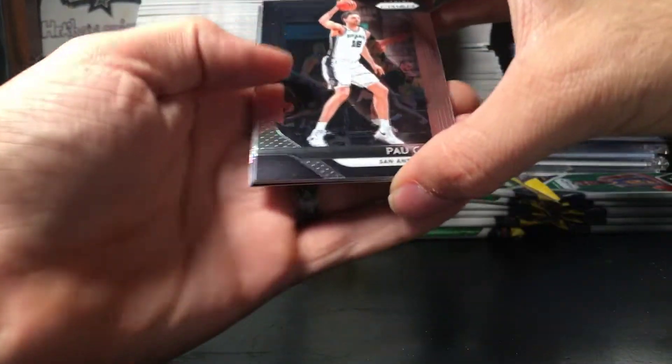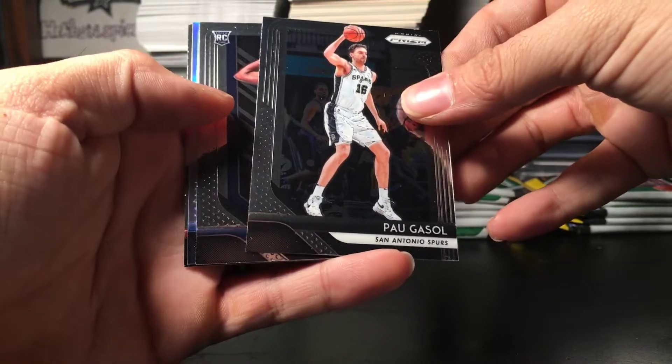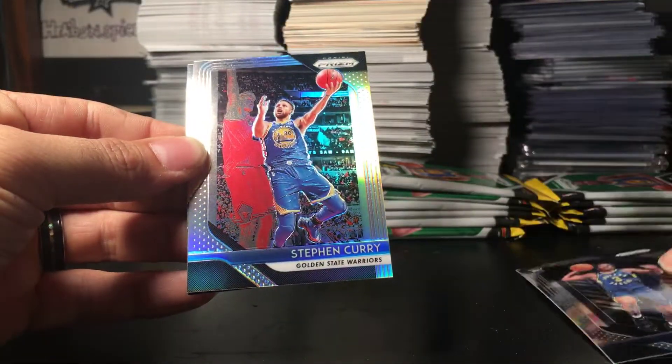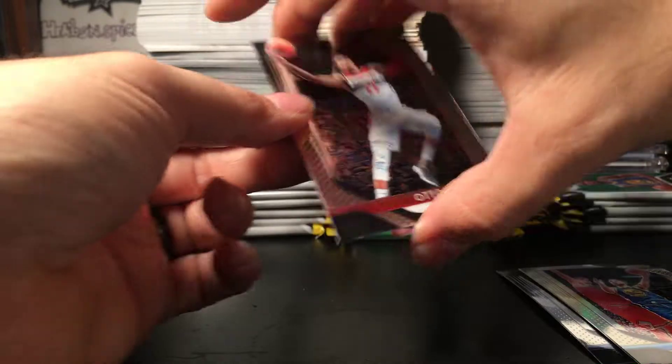Okay, first pack. Already got our first silver. We have Pau Gasol, Aaron Holiday rookie, and a silver — not too bad — Steph Curry. And an auto, poor junior.